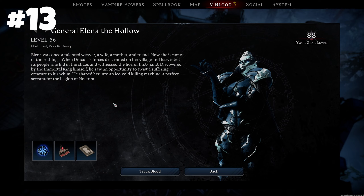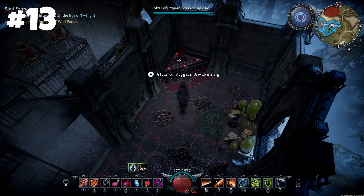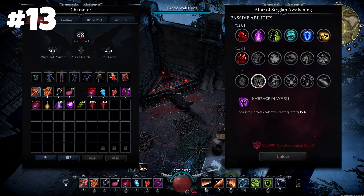There are 18 passive buffs, all unlockable once you defeat General Elena the Hollow and build an Altar of Stygian Awakening. Each buff is permanent, but the cost is a lot of shards from the new zone.